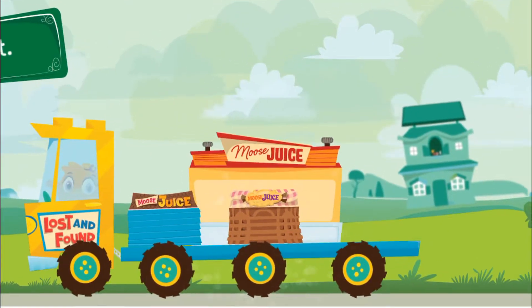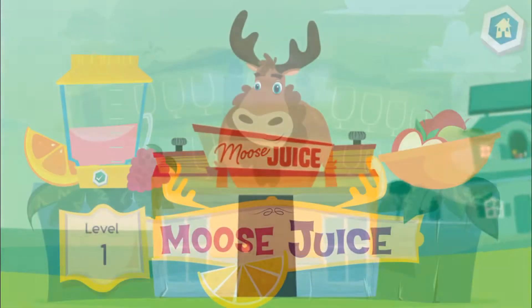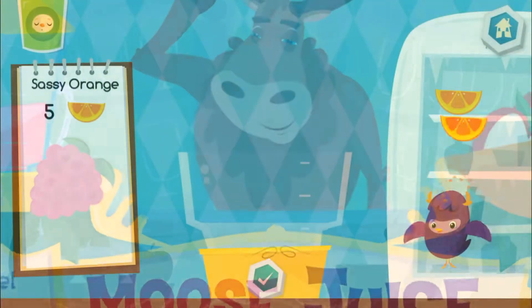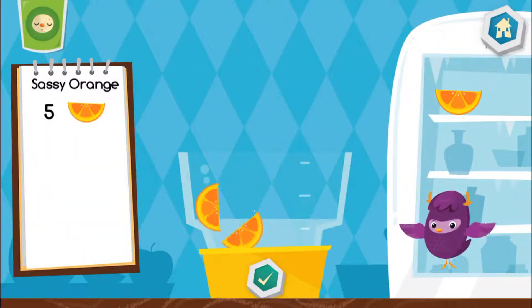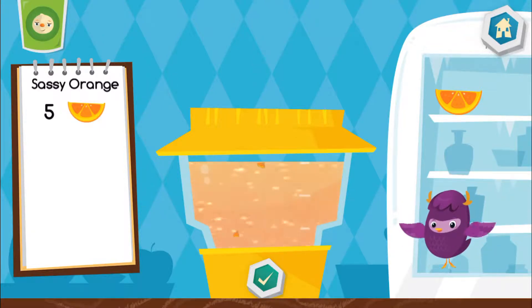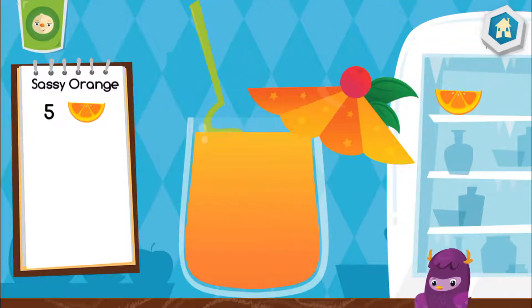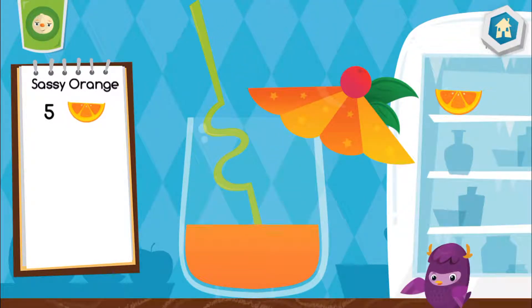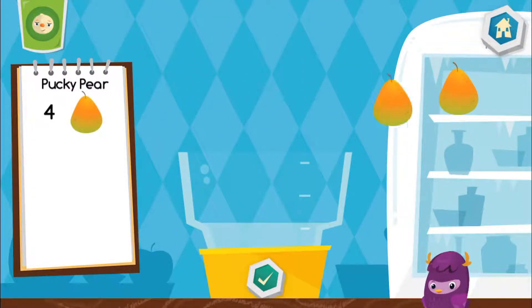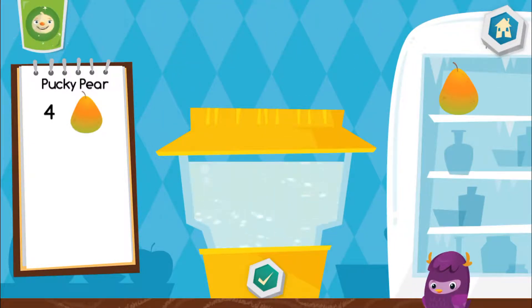Bye-bye! Hi! My name is Yaya. I am always here to help. Drag ingredients from the fridge into the blender. And don't forget to follow the recipe. That looks delicious! Press the cup to drink, or tap the recipe book to make another drink.